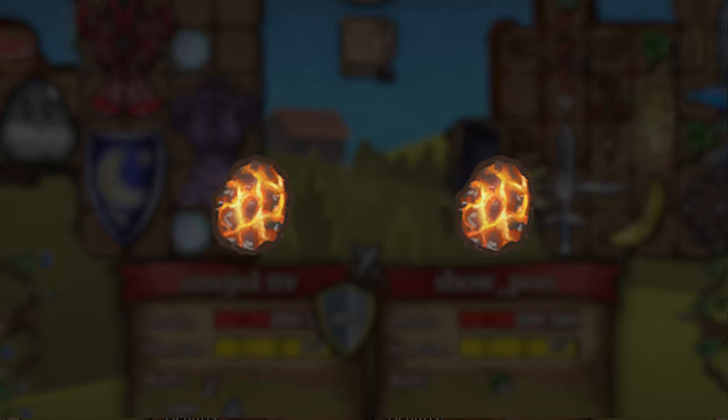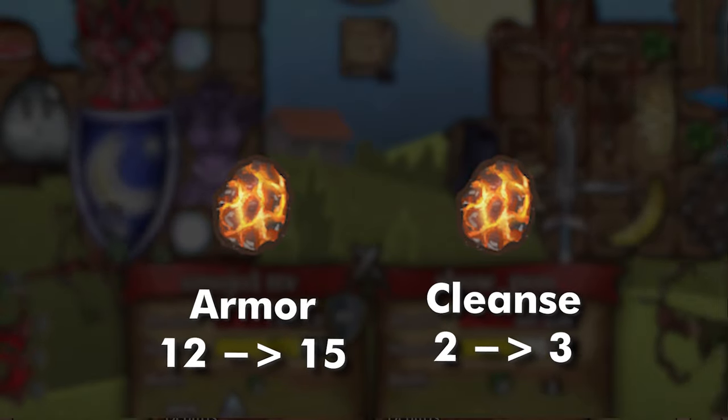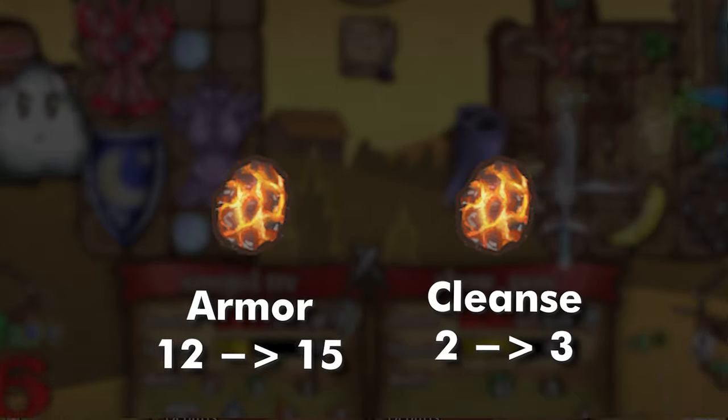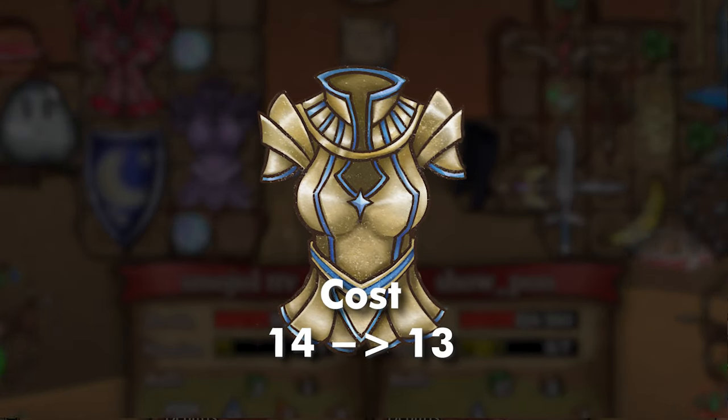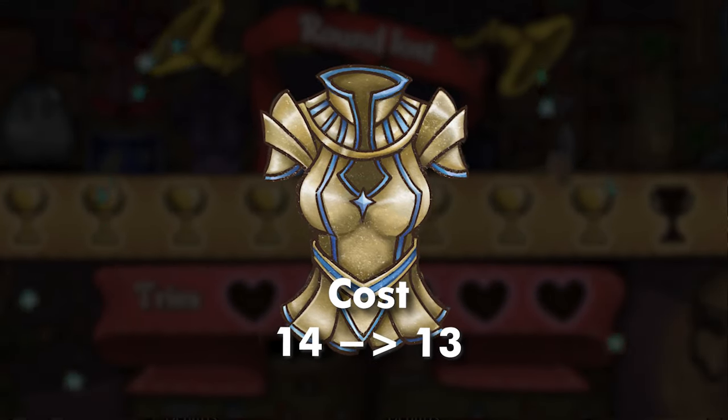The Burning Coal got a buff for the armor and for the Backpack slots — the armor went from 12 to 15 and the Backpack Cleanse went from 2 to 3. The Holy Armor cost got buffed going from 14 to 13, which is cool considering it has a new combination.